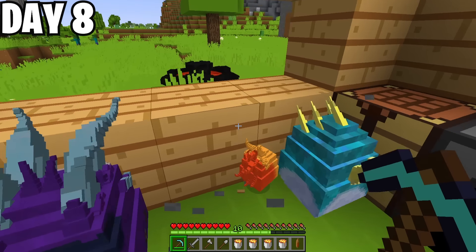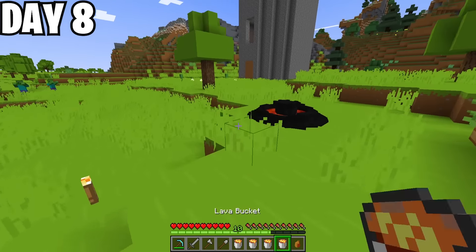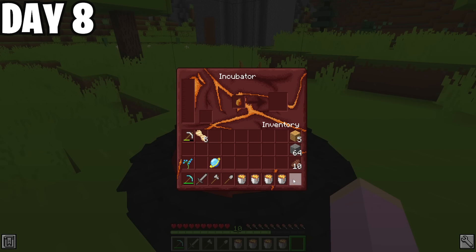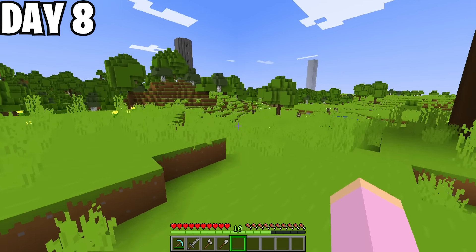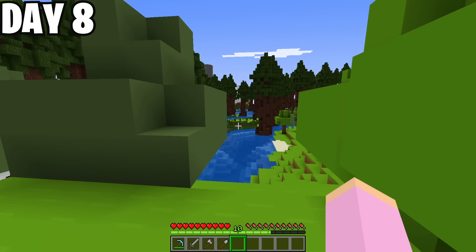On day 8, the first thing I did was stick my blaze falcon egg in the incubator. Man, am I looking forward to seeing this little guy soon. I wonder if it's going to be a boy or a girl — what do you guys think? While I was waiting, I decided to take a look around for some more dragon eggs. After a whole lot of walking around, I found a redwood forest!